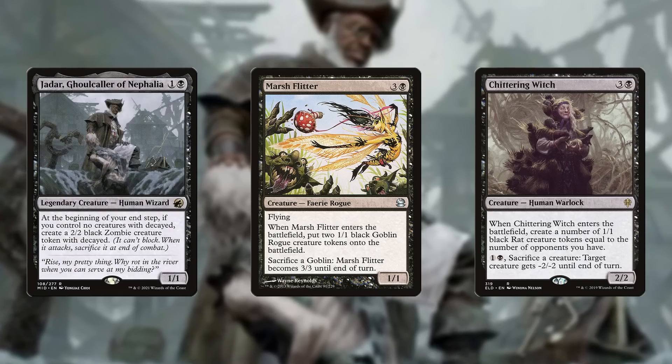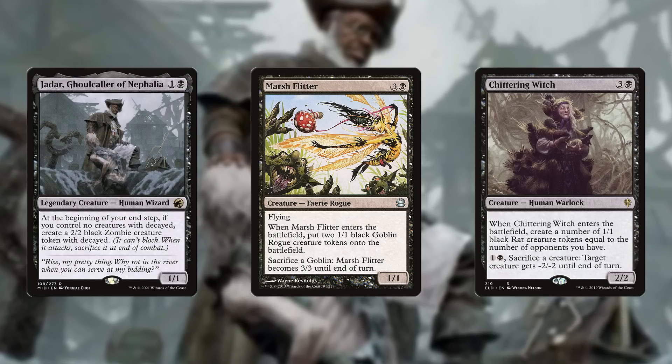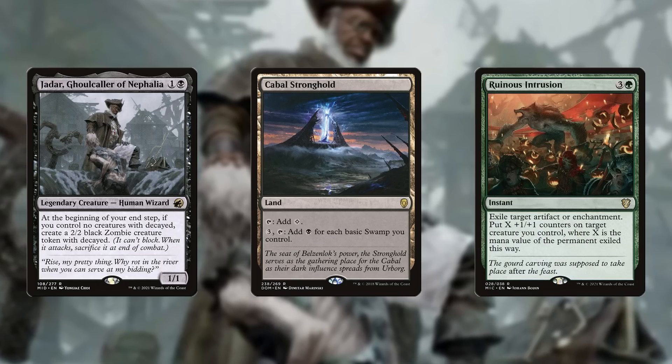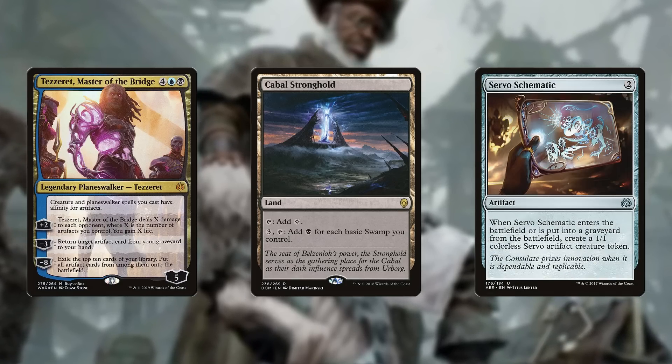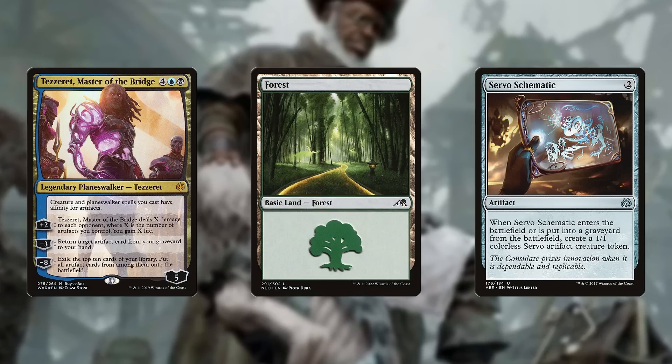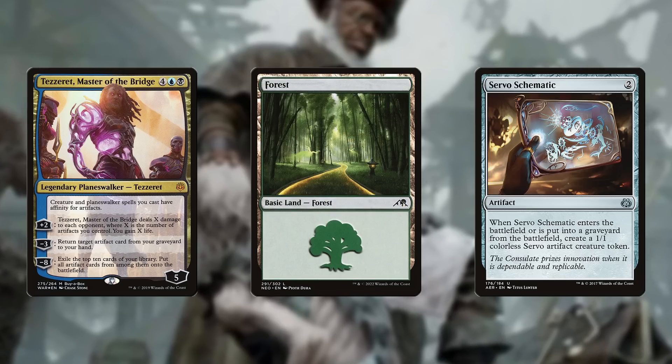Some of them may help you fly under the radar. Some will help you not to overextend, or to take heat off of your commander. Some will help you recognize when you've got more payoffs than enablers, and the deck needs a little more actual fuel to make the best payoffs truly pop off.